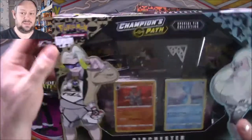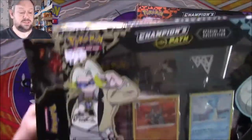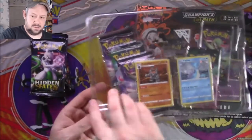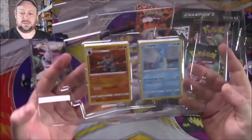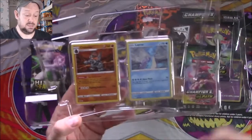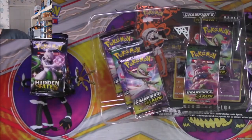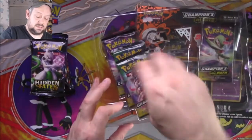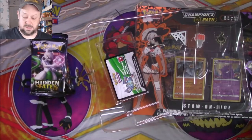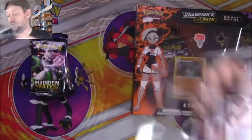And now we have the Champion's Path boxes, which makes it more difficult to get into. We have the Alt Art Colossal and the Alt Art Lapras, which are the two Pokémon that these gym leaders use. I'll leave them in there for now. There are five packs of Champion's Path in here, a leveling code, and two pins.